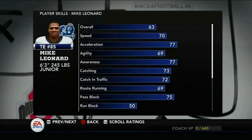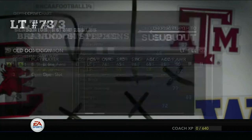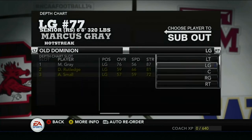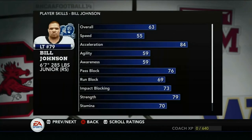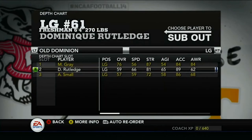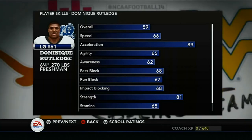Backup Mike Leonard is 63 overall, 245 pounds, a little bigger, 75 pass block — wish the run blocking was better. Left tackle Brandon Stevens is 76 overall, 82 pass block, 77 run block. Backup Bill Johnson is 63 overall, 76 pass block, 69 run block. Left guard Marcus Gray is 76 overall, 84 pass, 77 run. Backup Dominique Rutledge is a true freshman, only 59 overall — might redshirt him.